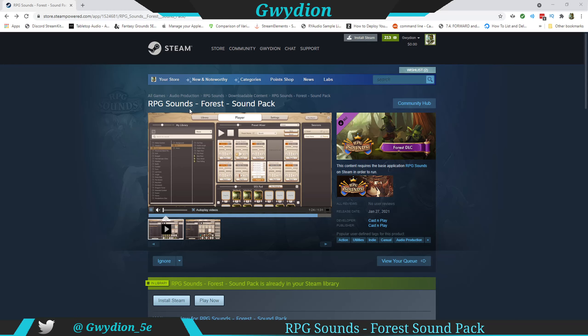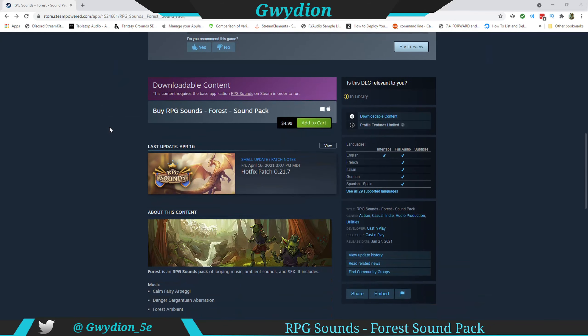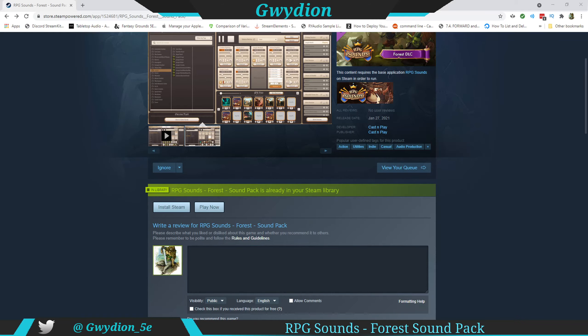If you go to the link and view the sound pack, you can always scroll down to see what sounds are available. In this one, there are three separate music ambiances, and then there are also four ambient sounds, and then there's a number of sound effects, which are typically a lot shorter in duration. So let's get right into it.